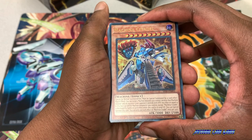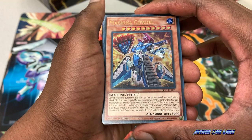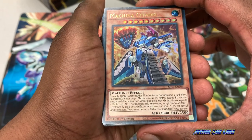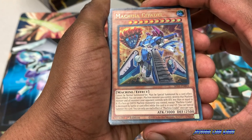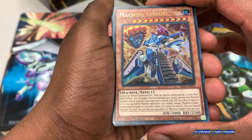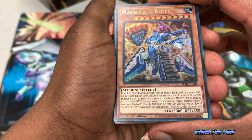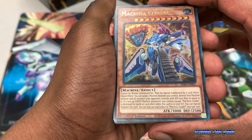This is our cover card and the boss monster, Makana Citadel. This is a powerful machine monster with 3,000 attack points and 2,500 defense points. Cannot be normal summoned or set, but must be special summoned by a card effect. Quick effect: you can target one machine monster you control and destroy that machine monster and all monsters your opponent controls with attack less than or equal to it. If a face-up machine monster you control except Makana Citadel is destroyed by battle or card effect while this card is in your graveyard, you can special summon this card. You can only use each effect of Makana Citadel once per turn.